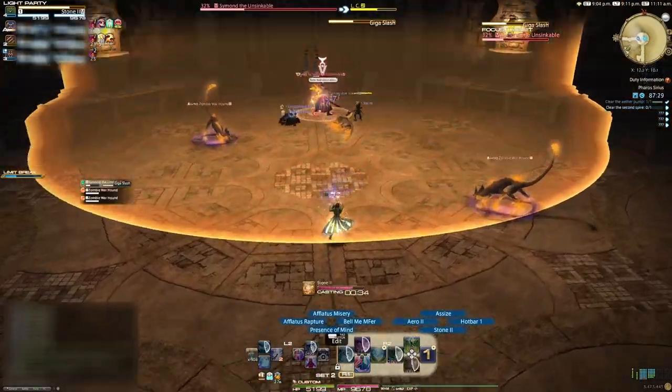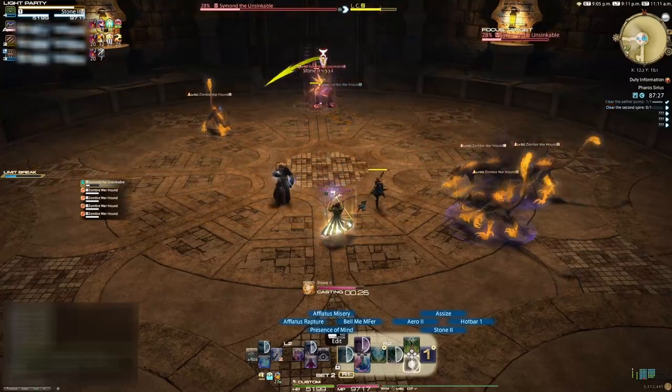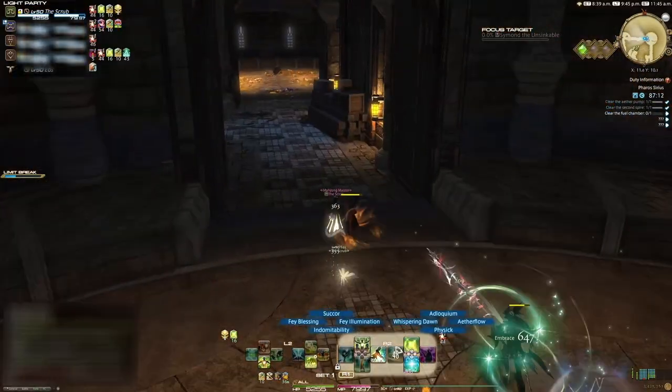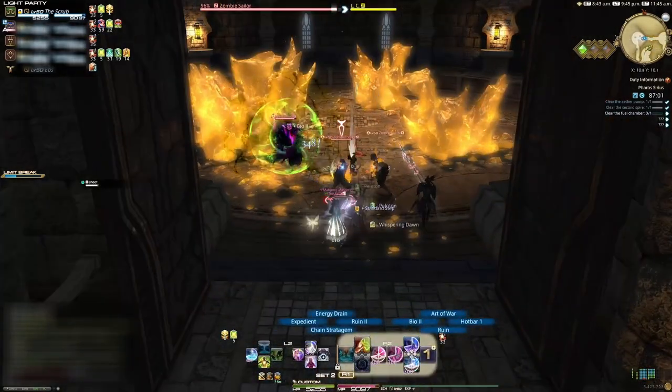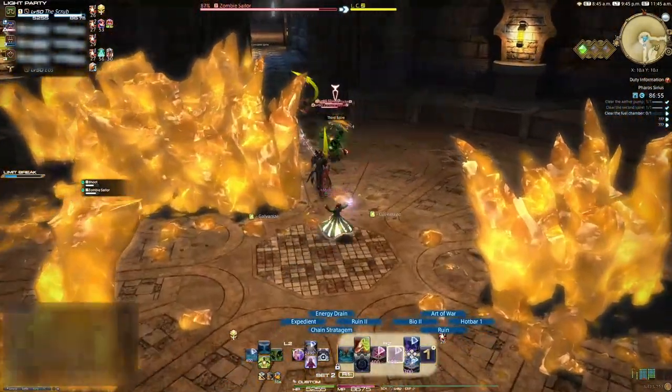Gigaslash is a huge knockback AOE on one side of the arena. This doesn't give a stack, but it can knock you into one. After you defeat the boss, exit to the west where there'll be a single mob plus two extra zombies that will awaken. Pick these up and proceed around the fallen shards to the left, picking up the sprite in the next corridor.